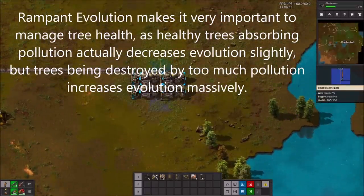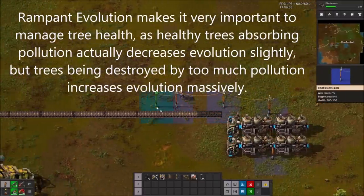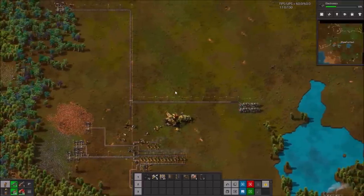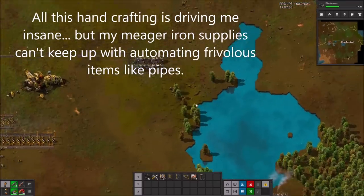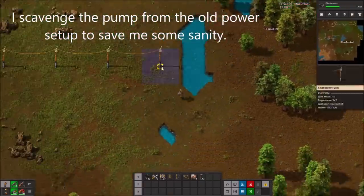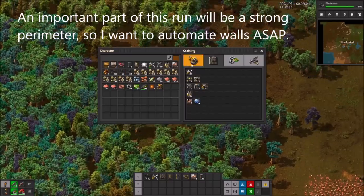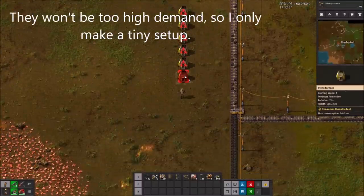I also decided to move the power into a better position so I don't destroy all that forest too quickly. Rampant Evolution makes it very important to manage tree health, as healthy trees absorbing pollution actually decreases evolution slightly, but trees being destroyed by that pollution increases evolution massively. All this hand crafting is driving me insane, but my meagre iron supplies can't keep up with me automating frivolous items like pipes. An important part of this run will be a strong perimeter, so I want to automate walls as soon as possible. There won't be too high demand, so I only make a tiny setup.